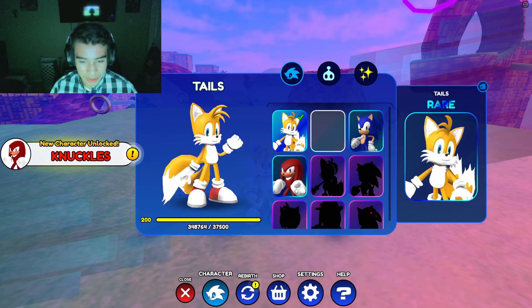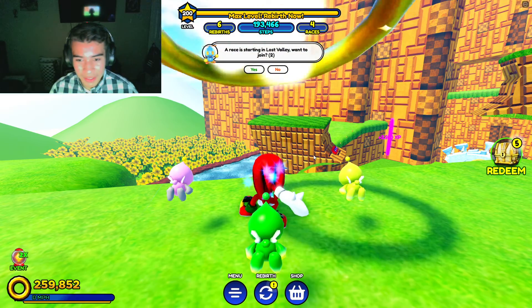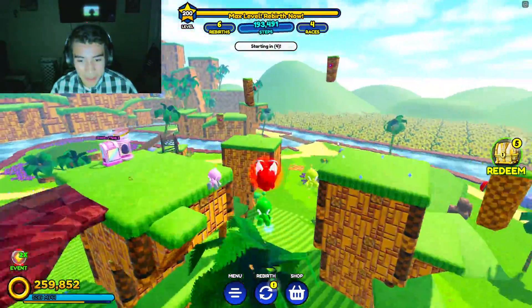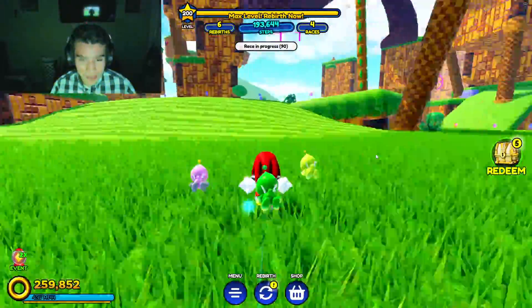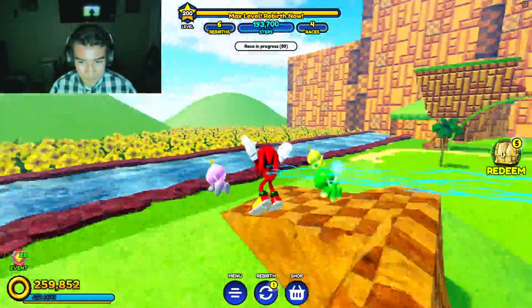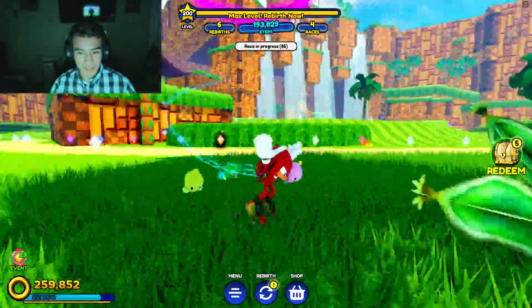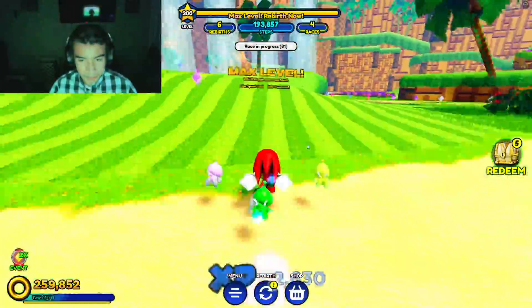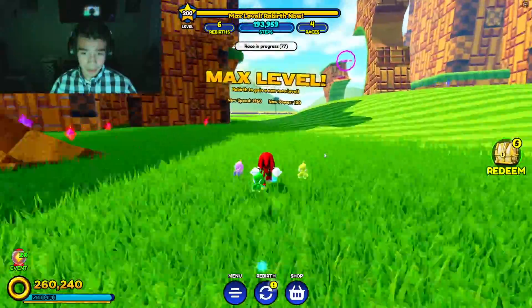Alright, let's go check him out. Knuckles! Oh wow, Knuckles — look, he's speedy like Sonic. Unbelievable! We have Knuckles now. They could have added strength to Knuckles, but that's fine — it's a speed simulator. Wow, we got Knuckles on the team now.